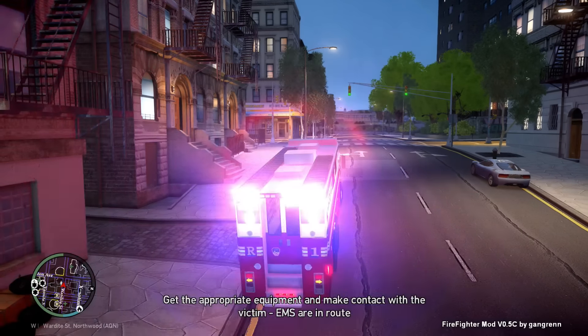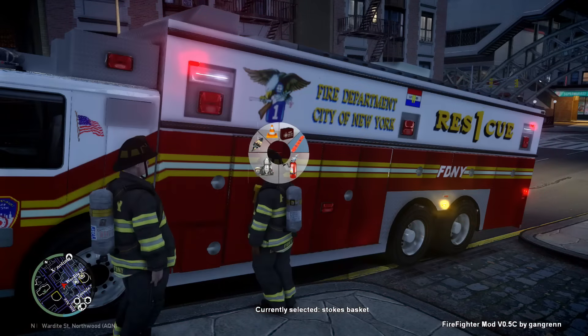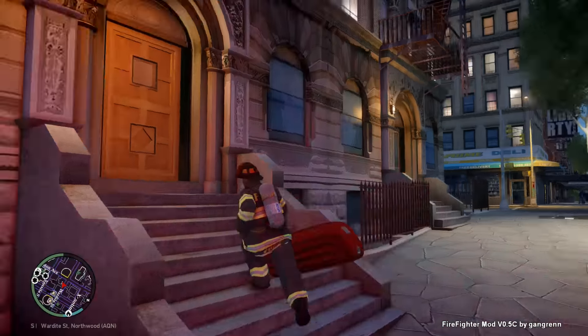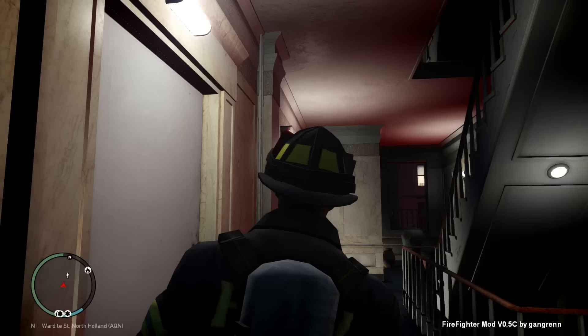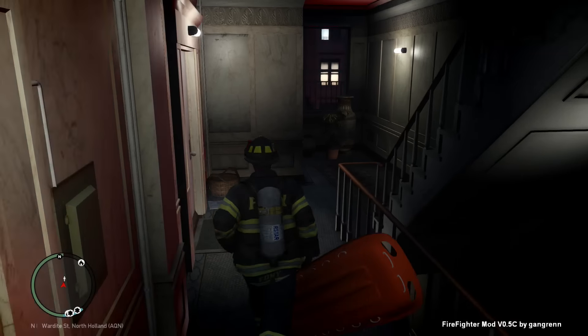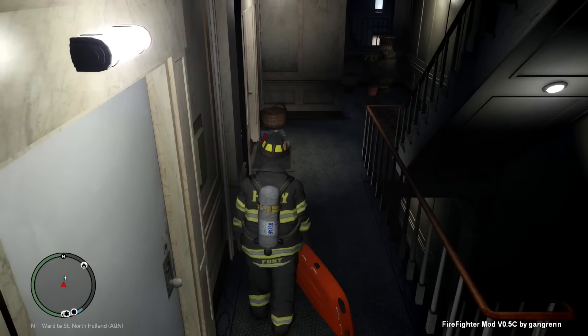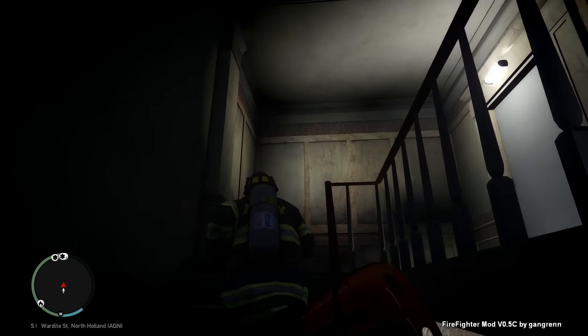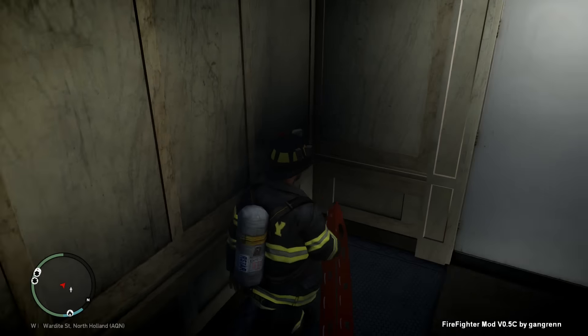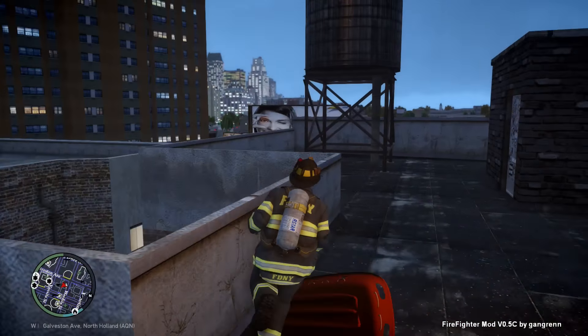We're on the scene. Let me grab the stokes basket so by the time we get up there we can take them down. By the time we call the paramedics, we'll be ready to bring them to the ambulance. Going upstairs — I don't know which floor they're on or if they're on the roof. They're not on this floor, not on this floor either, not in the room. Most likely they are on the roof.